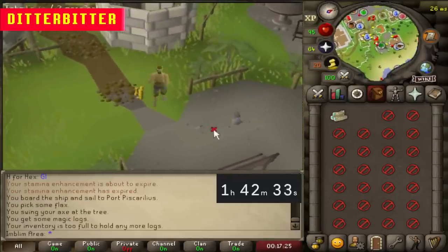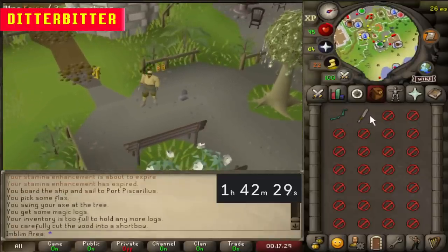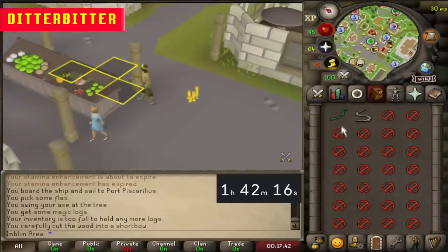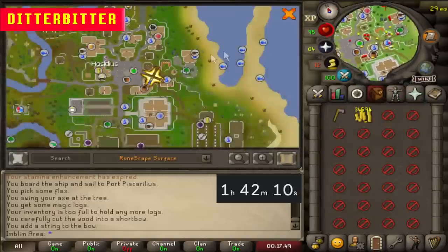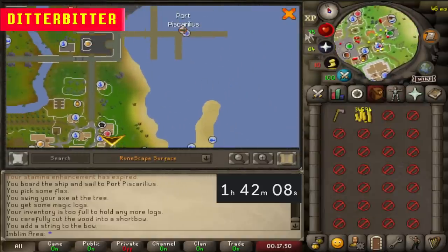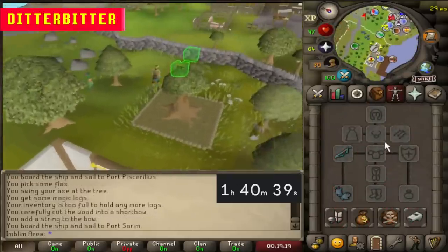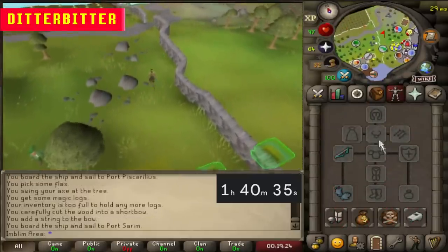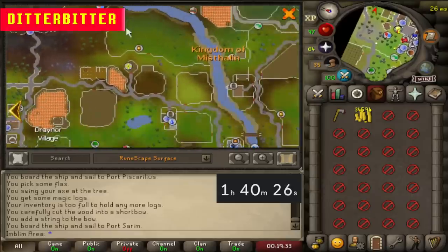Here's the iffy part — I'm gonna have to drop this bowstring to buy a knife, then drop the knife so I can cut the magic log, and I need to cut the magic log before the bowstring despawns or I have to go recollect the flax and do the whole process again. All you gotta do is complain, drop the coins, pick up the knife, use knife on log, make magic short bow, drop the knife, pick up the coins. Bowstring, bow, coins — let's go boys!